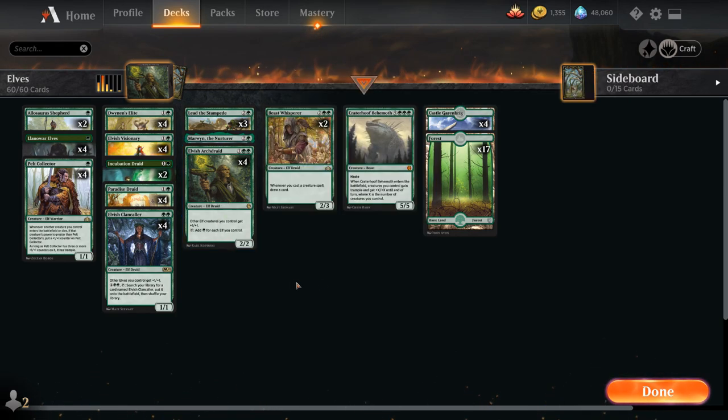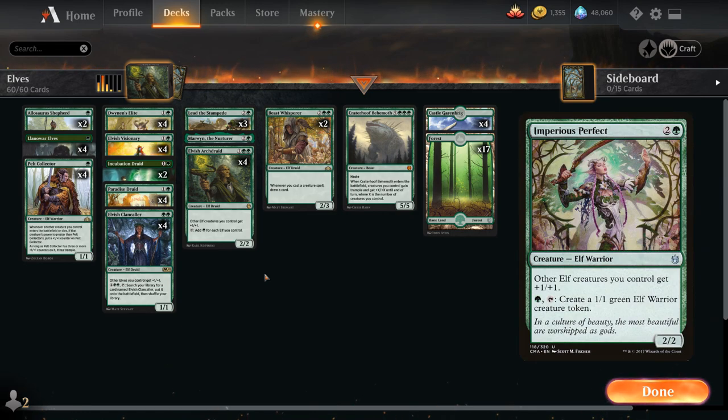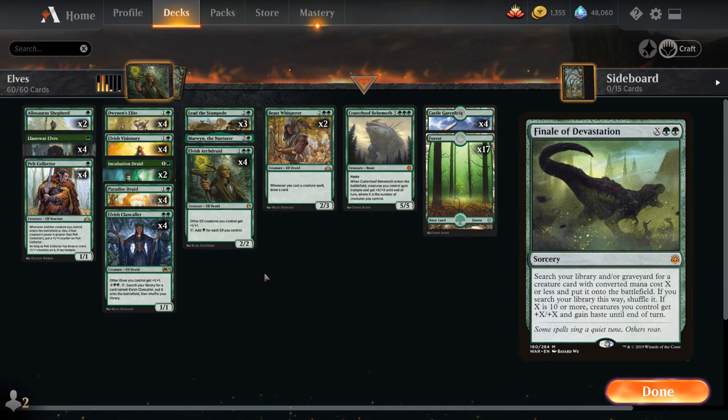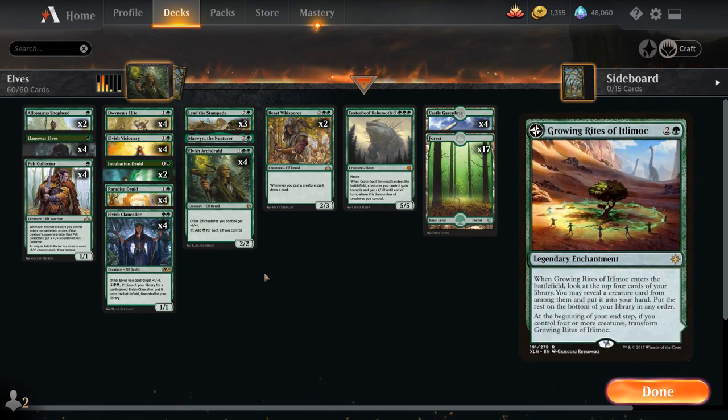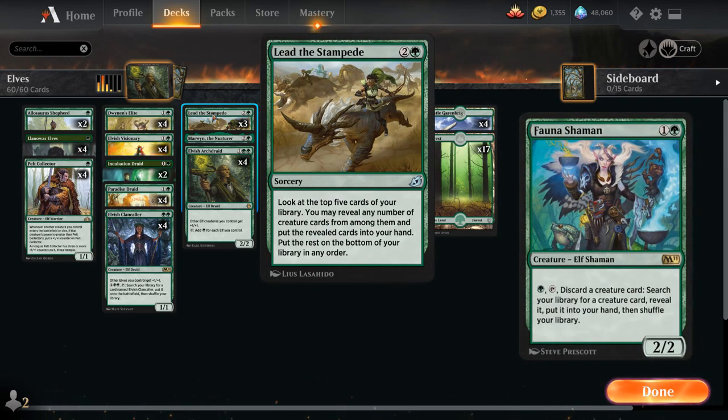Elvish Archdruid can generate tons of mana and help us ramp into creatures like Crater Hoof. Those are just a few of the new additions for the elf archetype in Jumpstart. There are definitely a lot of ways you can build an elf deck in Historic nowadays — more like a Stompy deck with Steel Leaf Champion, additional lords like Imperius Perfect that generate elf tokens, or Finale of Devastation as a finisher to surge up your Crater Hoof Behemoth.